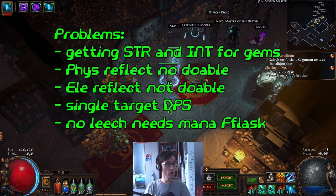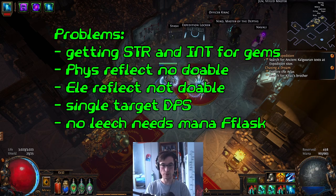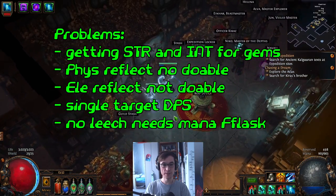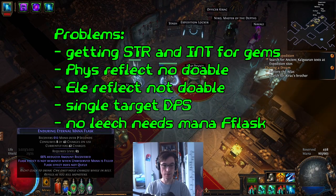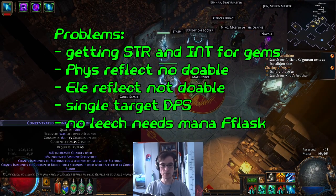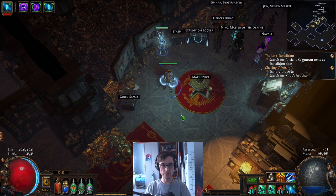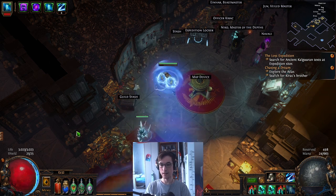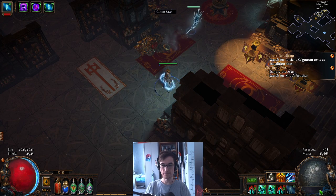It's a claw build, by the way. I messed myself over once with an expedition where I rolled the 'cannot leech from monsters' modifier. That's why I'm running an eternal mana flask right now. Because if you have a no-leech map, for example, you can handle it with a mana flask easily — you just can't do it otherwise since you have no mana leech. If I get my mana empty, I don't have much regen. So you need some source of mana — either leech or a mana flask.